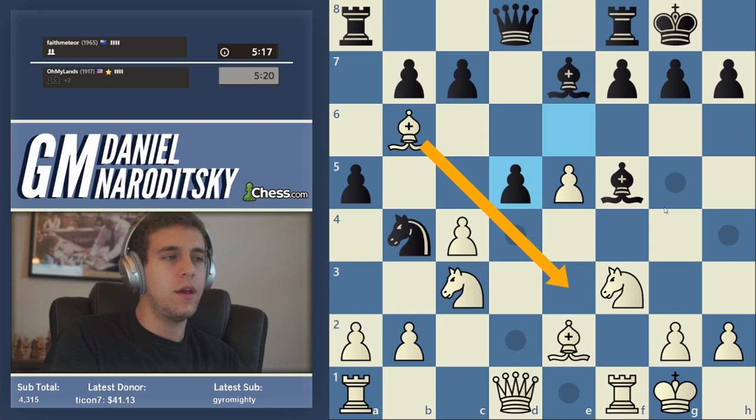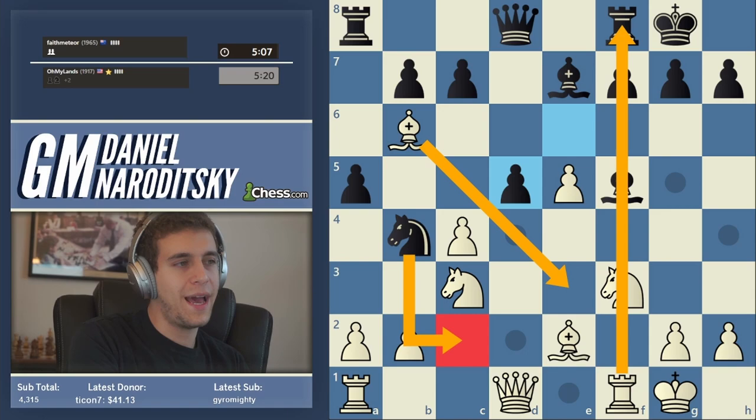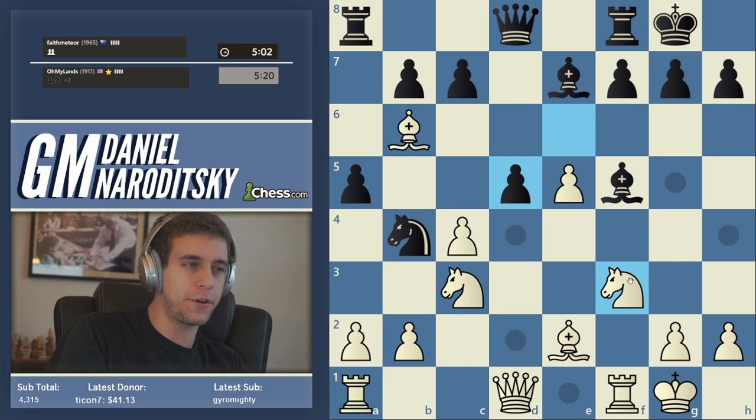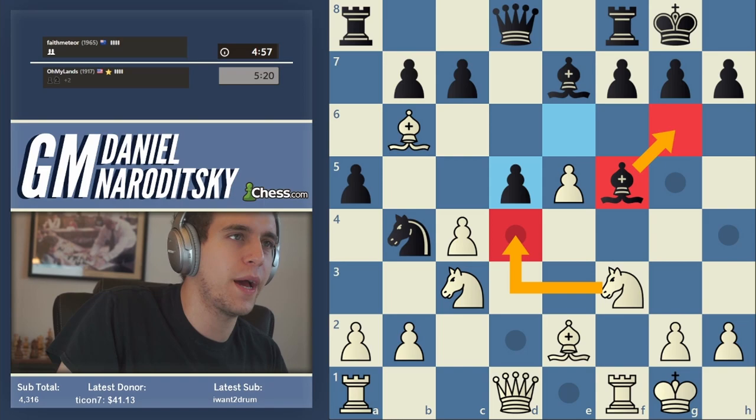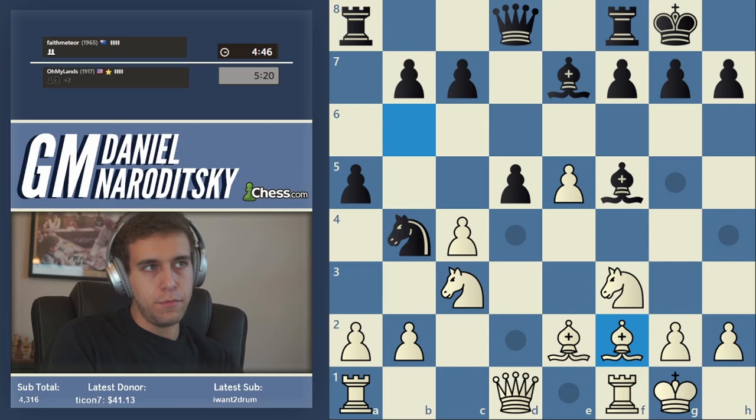A move like bishop e3 could be justified by the logic of trying to keep the f-file open, but it would succumb to knight c2 immediately, forking the rook and the bishop. Knight d4 is unnecessarily tactical — in fact it would be a blunder, because if we play knight d4 to counter-attack the bishop and he simply drops it back, that bishop on b6 is going to be trapped since the knight blocks its way back. We should just keep things very solid.